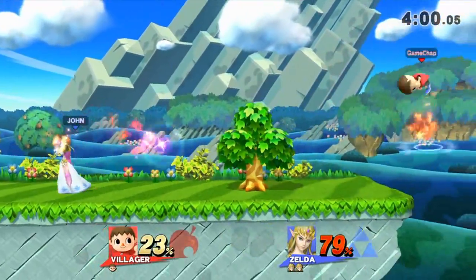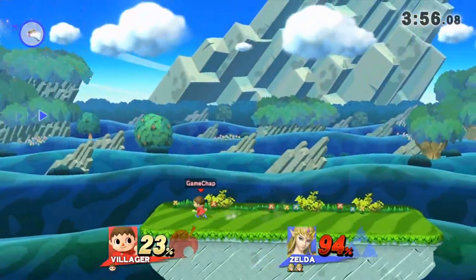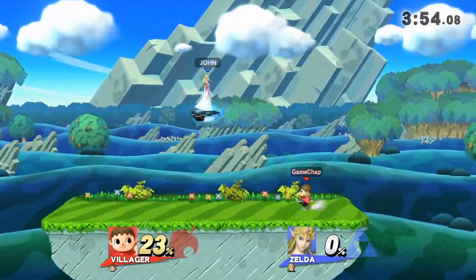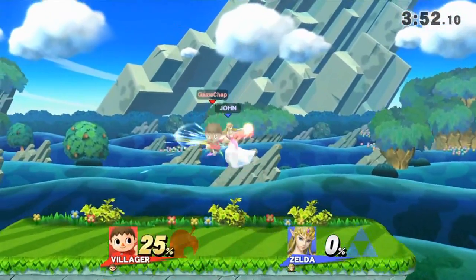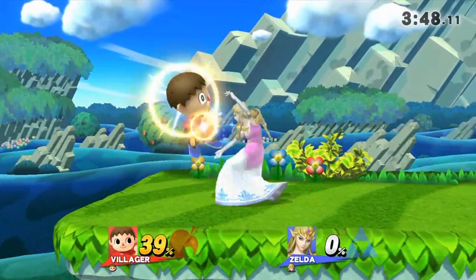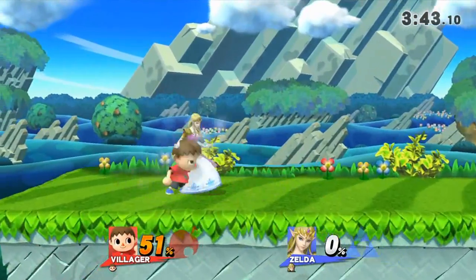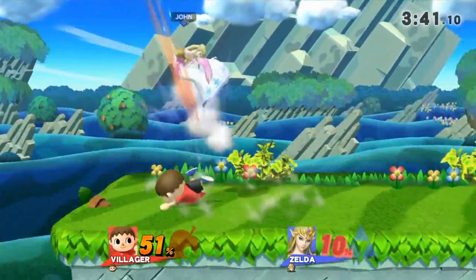We've got the tree up there, but we've already been knocked out once by Zelda. Zelda was spamming away with attacks, but it hasn't done her any good and she's down. She was stationary, spamming Din's Fire, trying to catch us out behind the tree, but it didn't work. She's lined up a nice little combo, and we're carrying it one stock all.